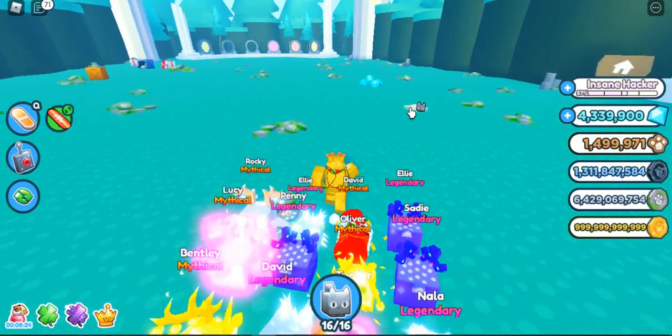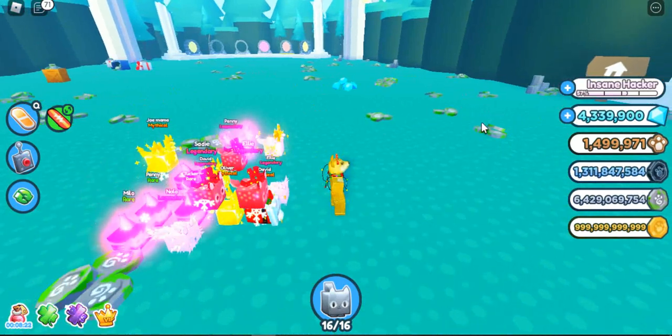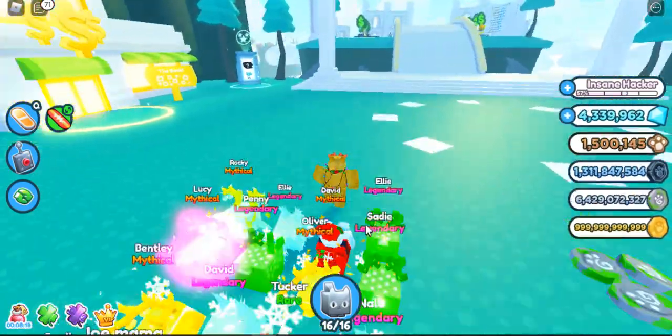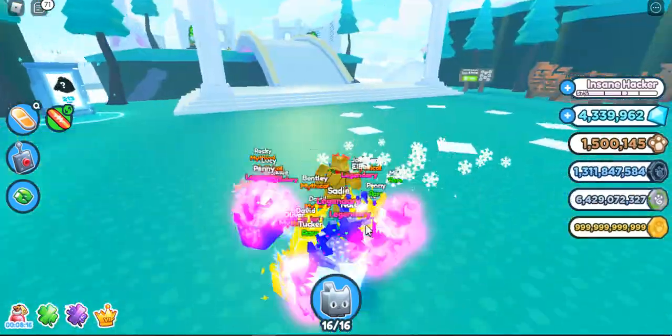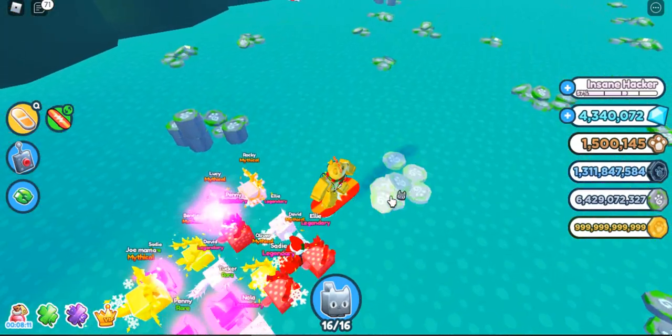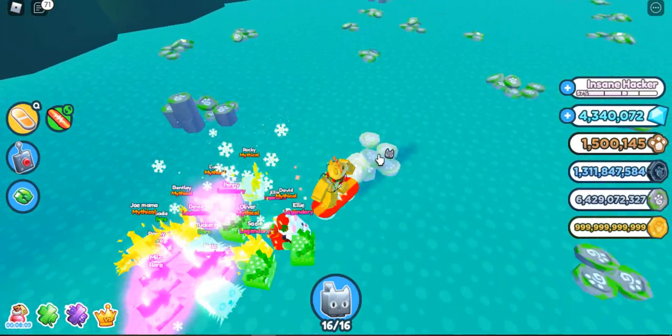Once you've done that, you hop into the cannon and explode. Then you regenerate and go over here to the Fantasy World, where you collect coins just like in the normal world but it's a different currency.